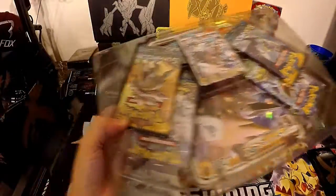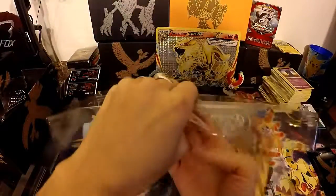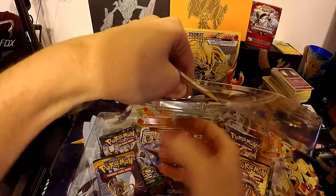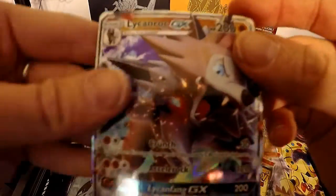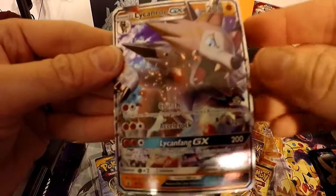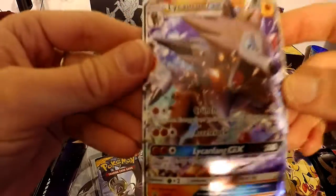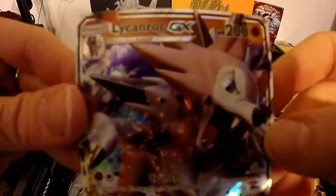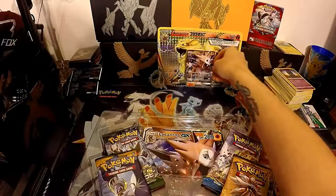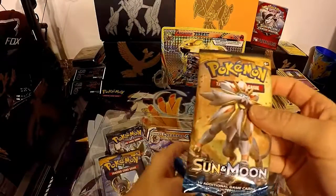I'm working with very little room here, so sorry if stuff gets a little out of frame. Let's take him out of there without messing him up. So this is the Lycanroc GX — this is a promo from Sun and Moon, promo number 14. I am so glad to add him to my collection. Welcome home, Lycanroc — you can sit right in the back with our buddy Arcanine.